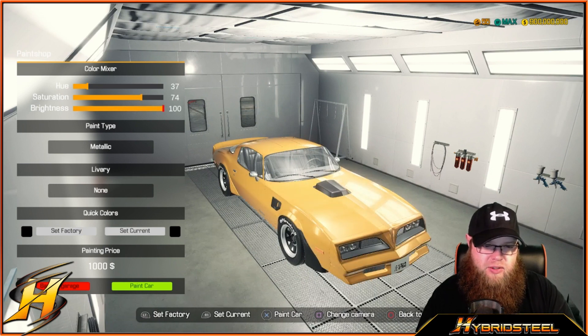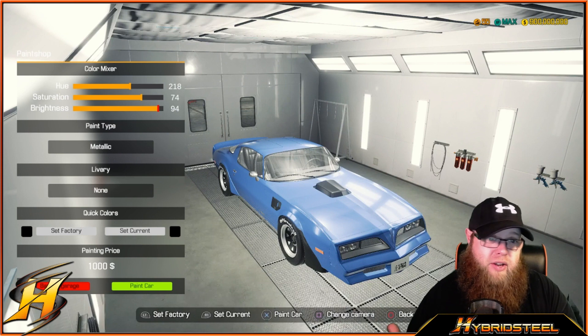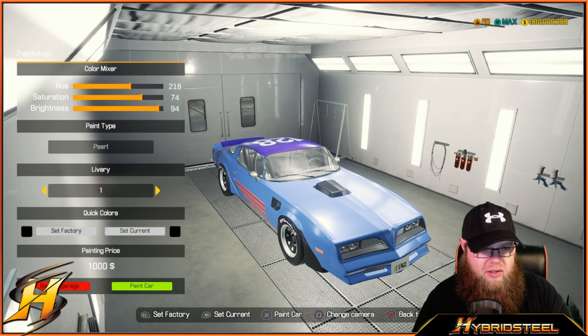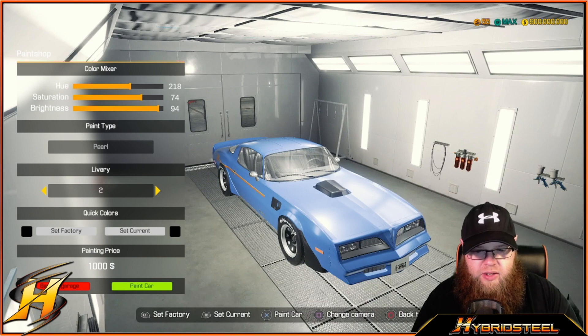A sort of beige color looks all right I suppose, but because we've got all these extra black parts on the car, I think a faded blue will be all right. Don't forget it's going to look a little bit darker out in actual lights because we are literally sitting in the paint booth, which is always way too bright. I think we just need something subtle — yeah, that one will do. I actually sort of like this, so we're going to paint this up.